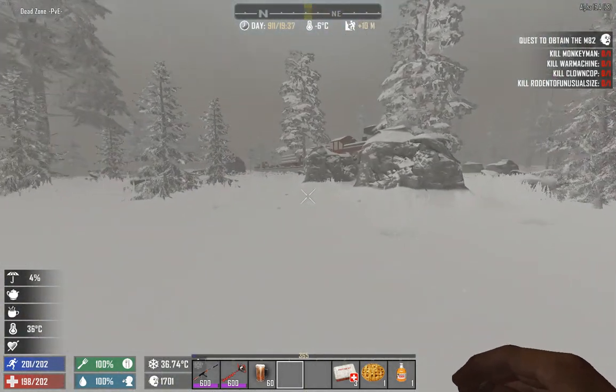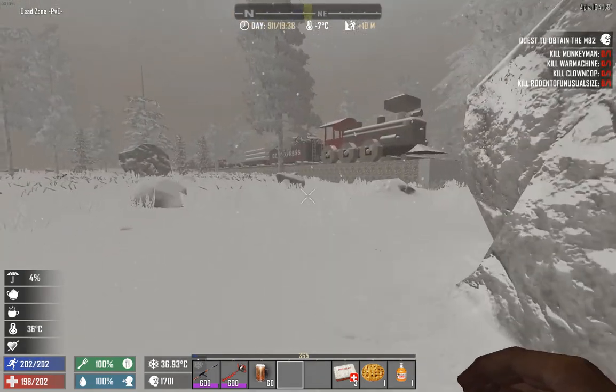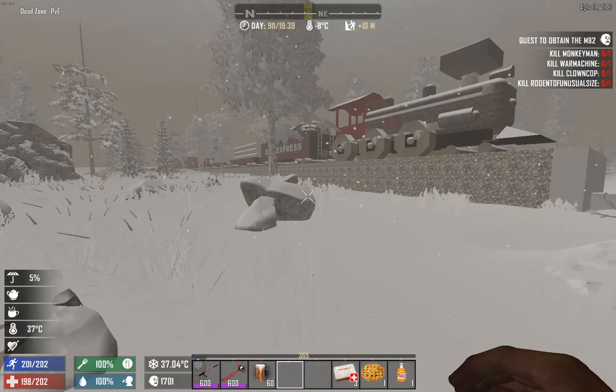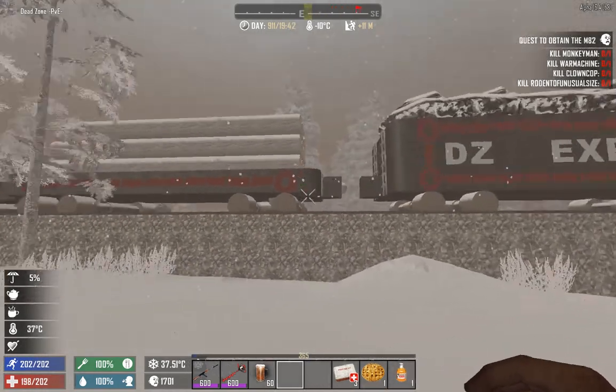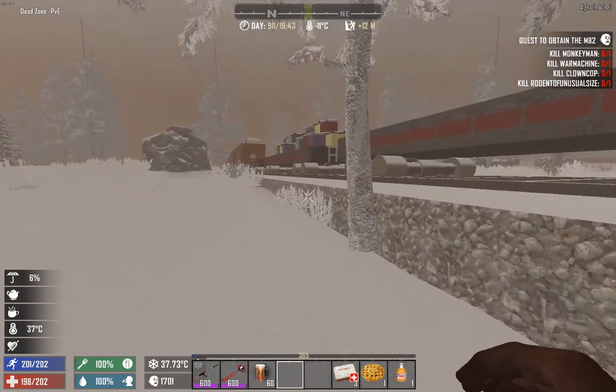We have a big train here. Let's see — maybe there's some loot on the train. DZ Express. Let's see what DZ Express has to offer for us.